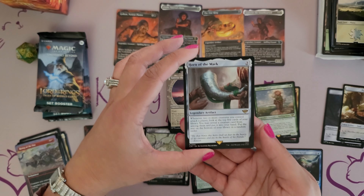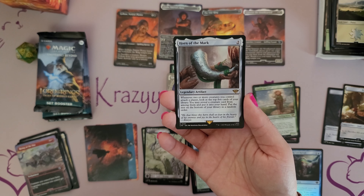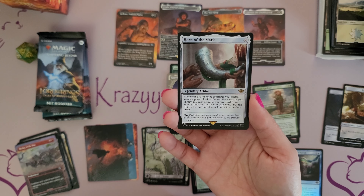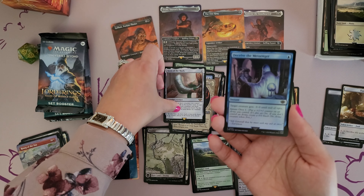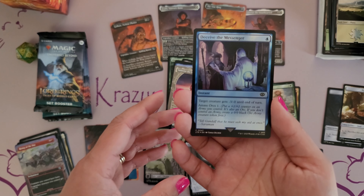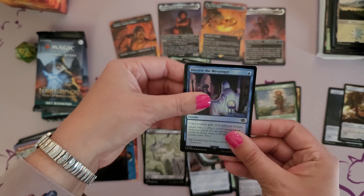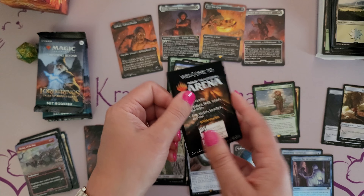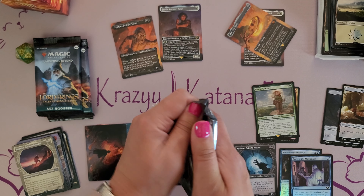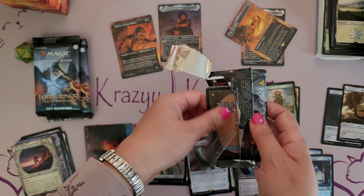Horn of the Mark — this is the rare in the pack. This does seem to be a card that is definitely one being sought after. Whenever two or more creatures you control attack a player, look at the top five cards of your library, you may reveal a creature card from among them and put it into your hand, then put the rest on the bottom in a random order. All of our foils have been blue thus far. But we've got the foil for the Deceive the Messenger instant. And we have one of those non-token token cards. Moving to pack number four.